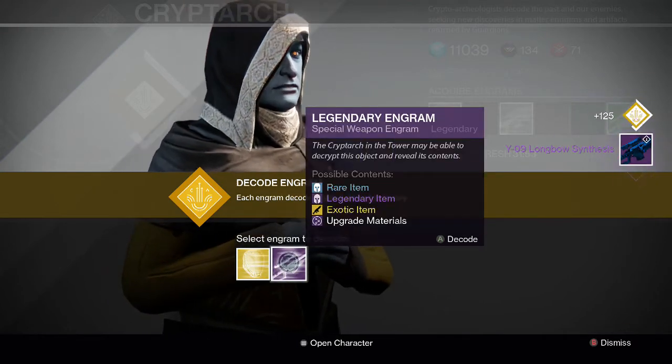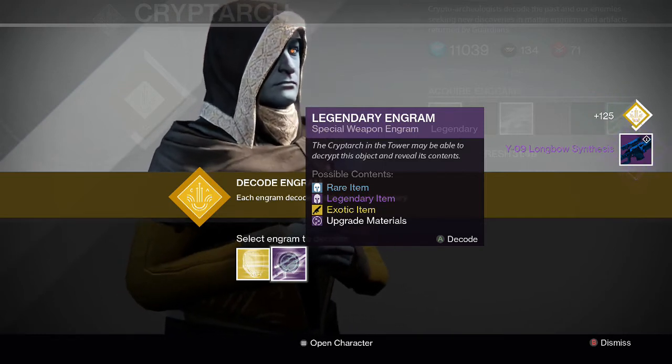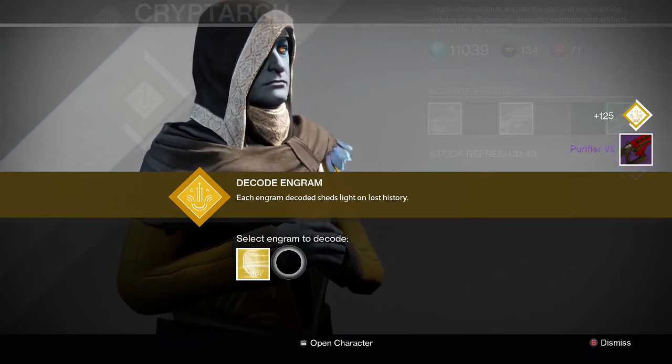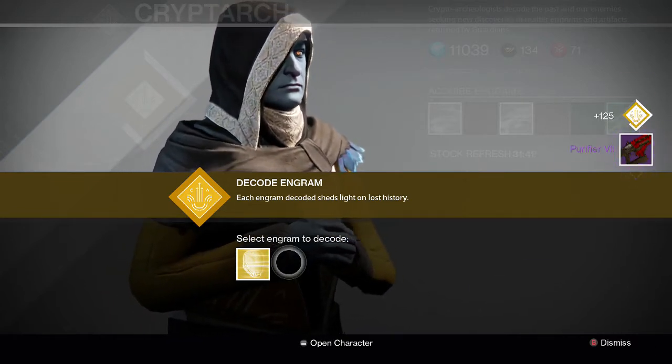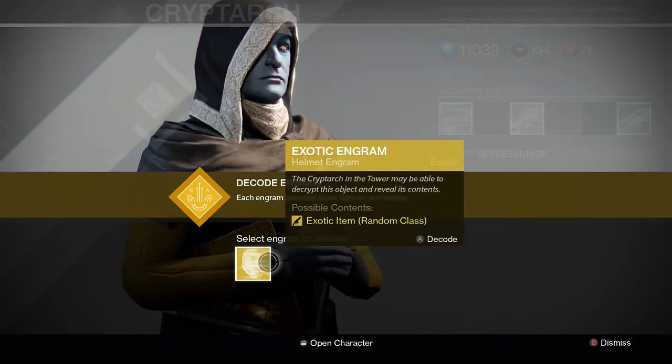For the specials, the first one is the Longbow Synthesis — I actually have that one, maybe I'll get different perks. And then the last one is the Purifier. That's pretty decent. I like the Longbow, it's a pretty good gun, hopefully I get better stats. Now here we go for the exotic engrams.